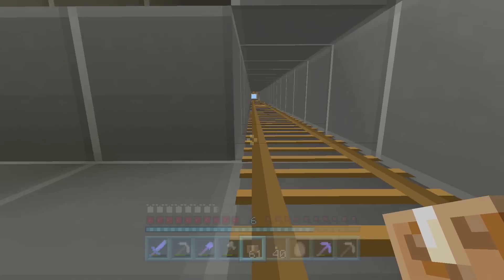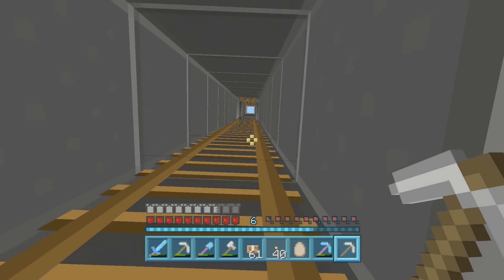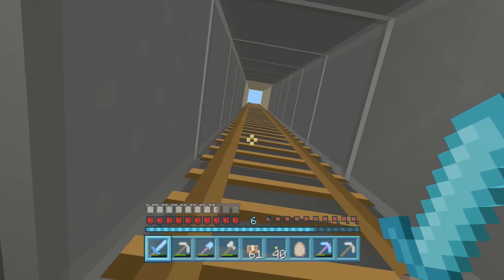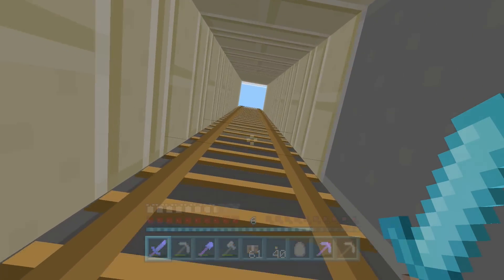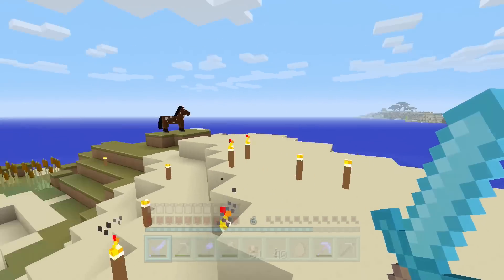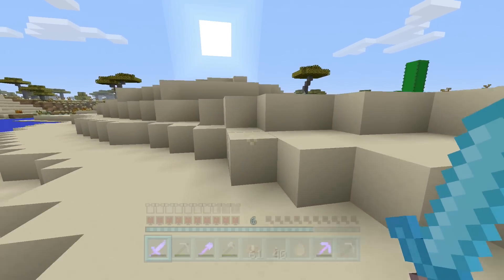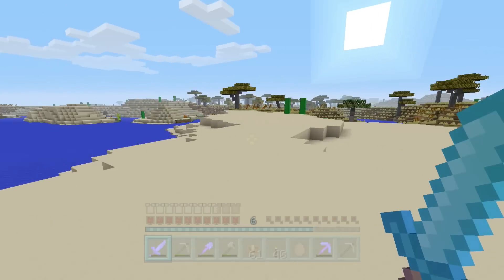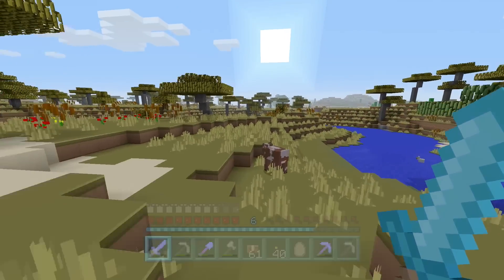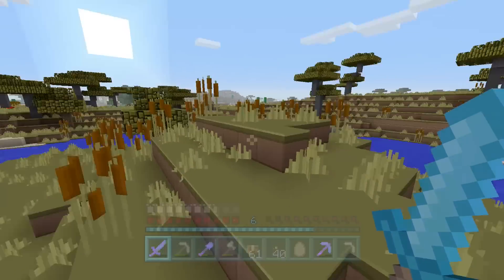So back to this world - let's go and try and get the other trophy, called Diamonds to You. To get this trophy, it's simply as I said: you need to throw diamonds at another player and then they pick them up. It should be coming nighttime very soon, and I can't remember exactly where the spawn is. So I think it's going to be safer to try and sleep first. Let's go to my original home, my dirt mound, and sleep there. In the morning we can go and track down the guest to throw them some diamonds.